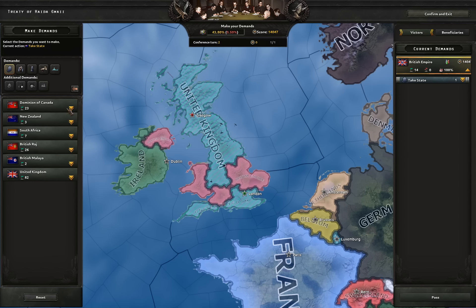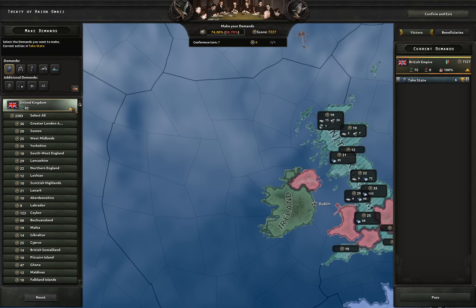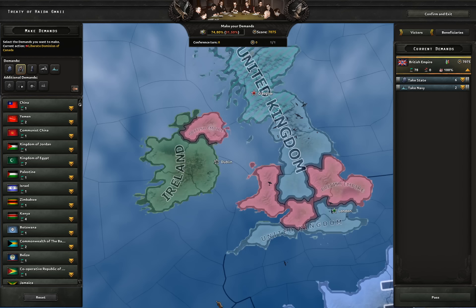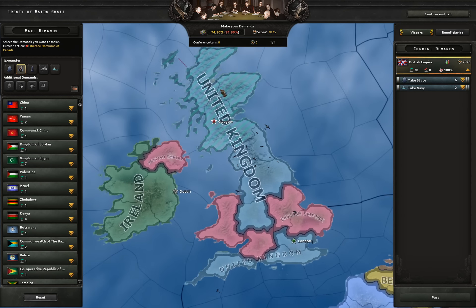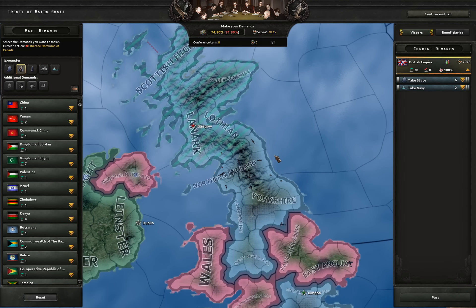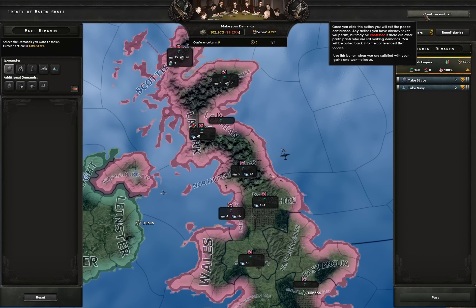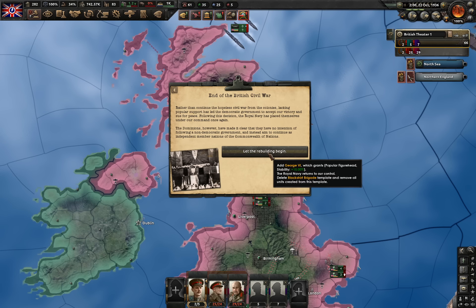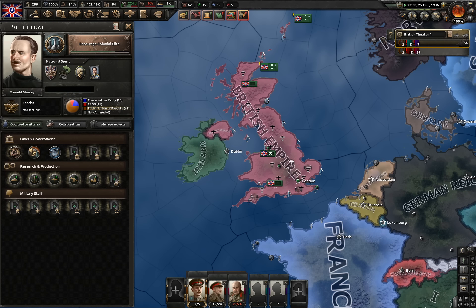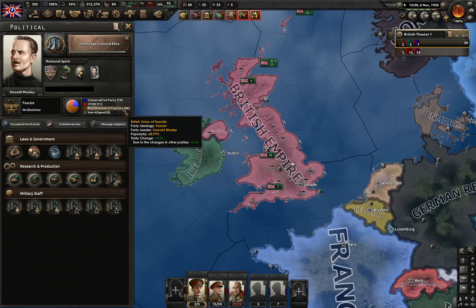In the peace deal I'm gonna take all states of Australia, Canada, New Zealand, South Africa, British Raj, and British Malaya. I can also take all the states of the UK — I'll take them after the peace deal anyway. A bonus tip: don't do marches in Northern Ireland and Wales, and you can liberate Scotland, Northern Ireland, and Wales to become Albion. Best thing is you don't even lose your war goals — you can attack them again. We took 157 states. End of the British Civil War. In October 1936 we're at 100% war tension — we're getting embargoed.